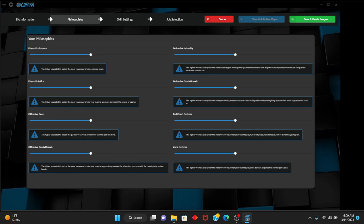For player rotation, we do want to rotate a lot. Offensive pace — I don't want to be too fast-paced. We are going to try to crash the boards. Rebounding is huge. Defensive intensity will pick up — defensively we have to be able to rebound. I'll increase zone defense a little bit. Those are my philosophies.